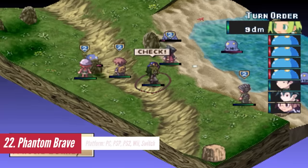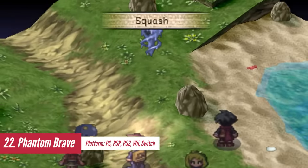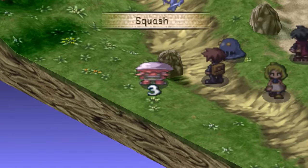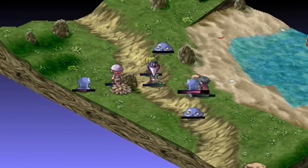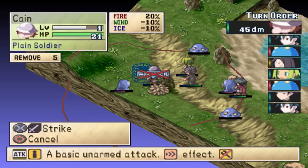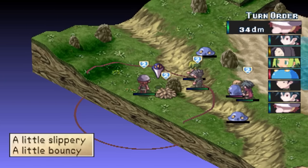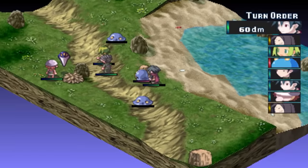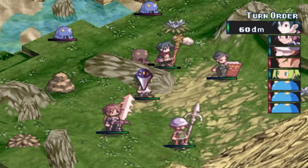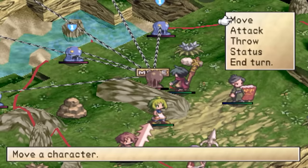Phantom Brave offers a fresh and unique take on the strategy RPG genre. Visually, the game maintains the signature Nippon Ichi charm with its stylized 16-bit graphics and detailed character designs. While the lack of a grid map system may be initially off-putting, it does make the environments feel more natural and less cluttered. The battles themselves are definitely a highlight. Players can strategically summon characters to inhabit various objects, granting unique abilities and transforming them into specialized classes, opening up countless possibilities for varied and unique gameplay experiences.